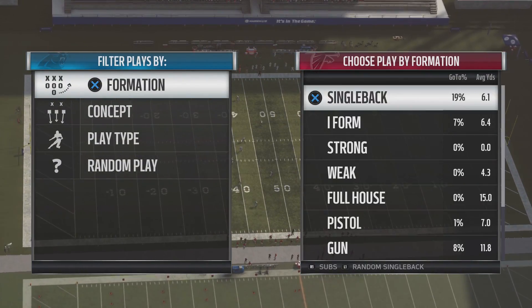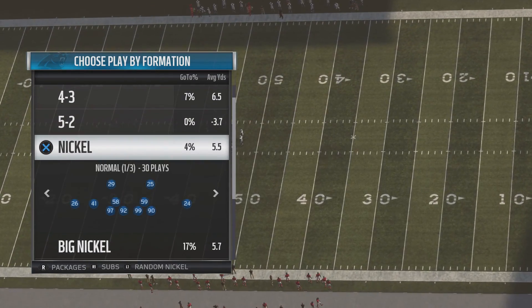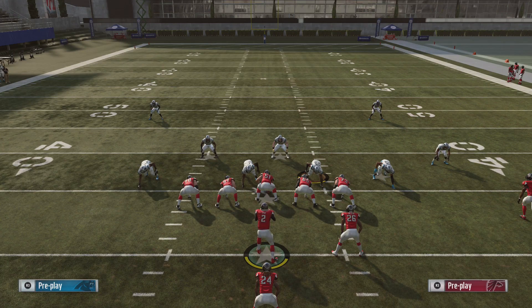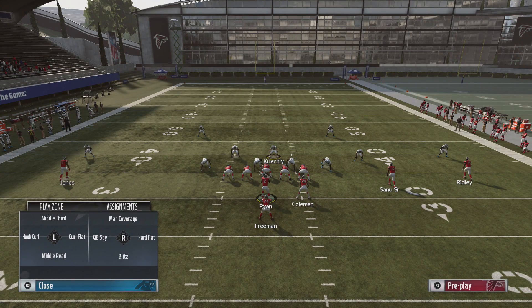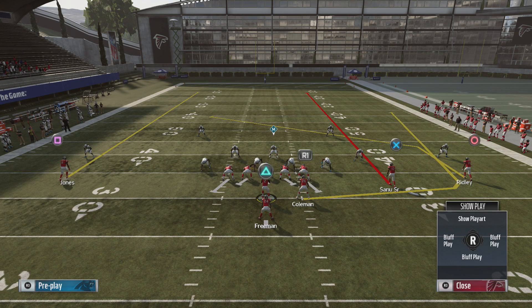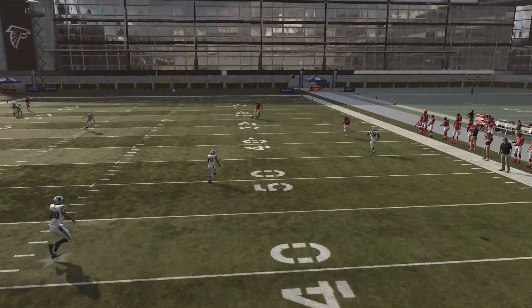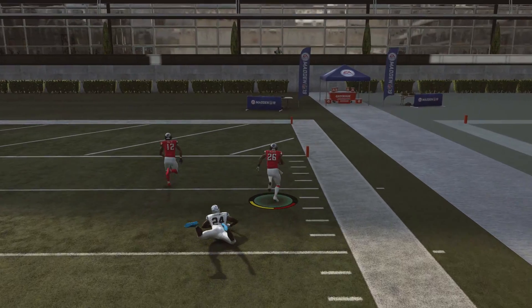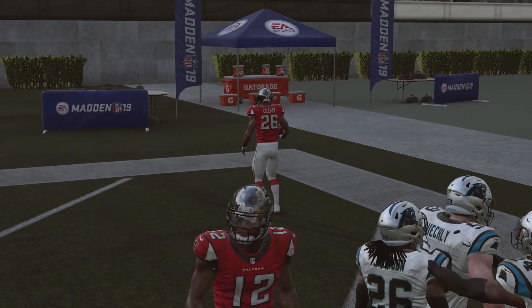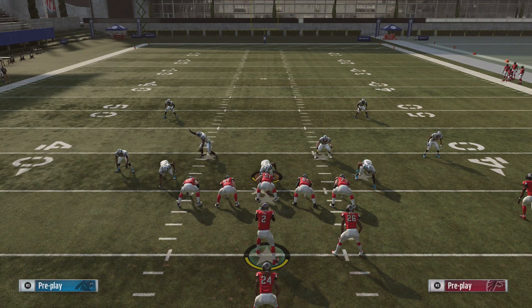Let's see how it beats Cover 2. Facing Cover 2, people typically put a linebacker in the middle third and maybe spy a DT so the quarterback can't take off. What you want to do in this case is streak the X receiver, the slot guy - he'll clear it out. Then just wait, the running back will actually clear the cornerback and you'll have him down the sideline. The faster the halfback, the better - Kevin Coleman is a blazer, so speed matters here.